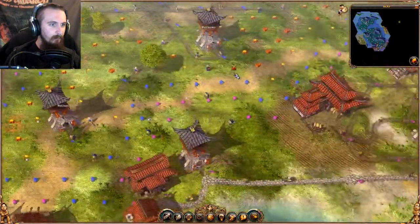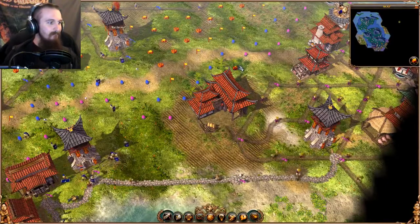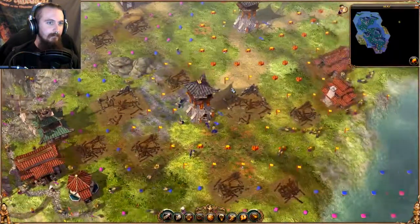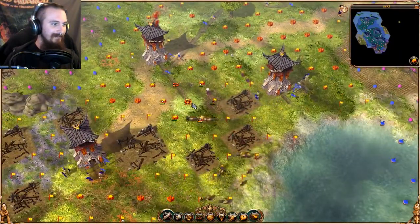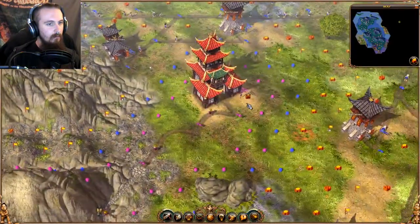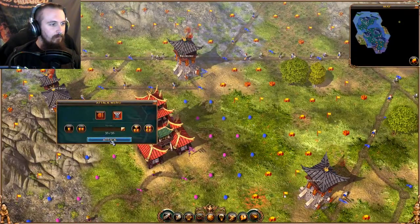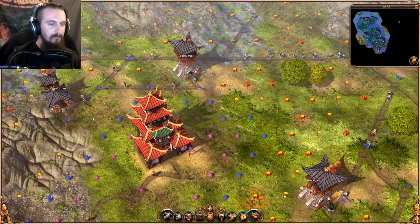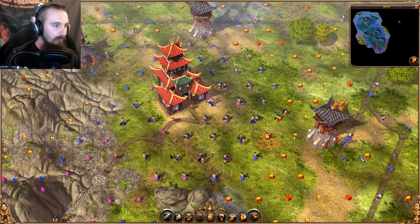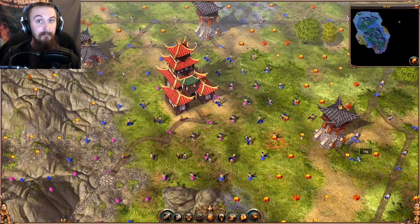I want to surround these headquarters before I obliterate them — it's going to be a good feeling. I'm not a tyrant. I just love the way these things explode. I'm almost at the end of this episode, so let's go full force on the headquarters — thirty-five soldiers. That's a lot of soldiers. I don't even think they've got enough soldiers to match all of my generals, so that's pretty fun.